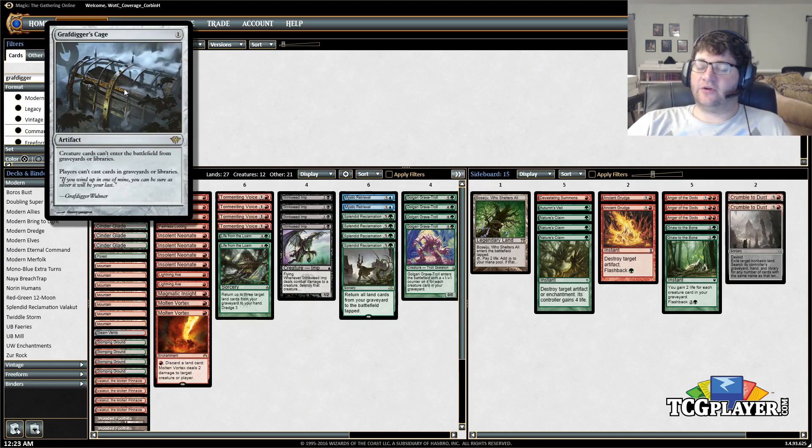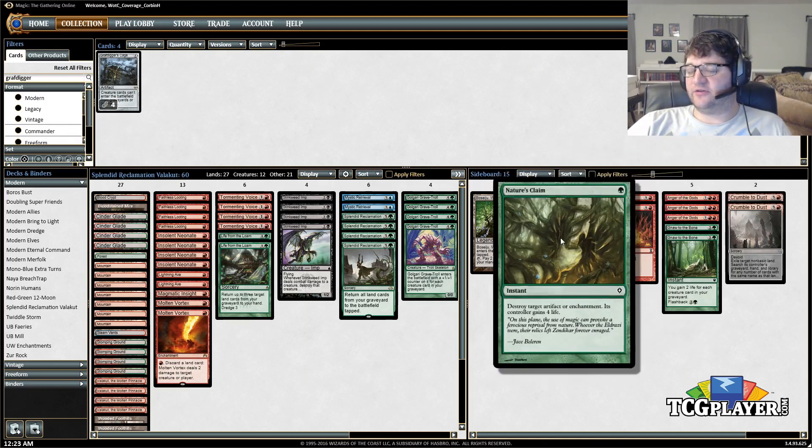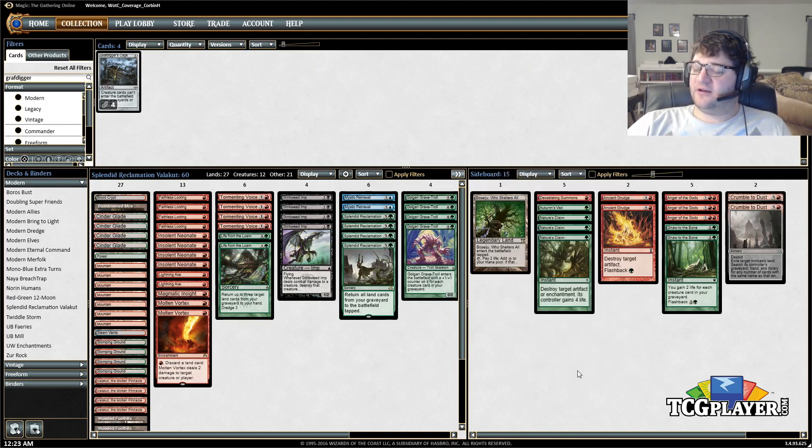Whereas something like Rest in Peace or even Relic of Progenitus — you can try to beat through those with Nature's Claims and Ancient Grudges. These are here both because they're good answers, and Nature's Claim in particular is an answer to Rest in Peace, which wrecks us. But I think a lot of decks are going to be on Grafdigger's Cage because it's the card that answers both Jeskai Nahiri and Dredge. You only have so many sideboard spots, so I think people will be going with Cage, which means we can play around that a little better.